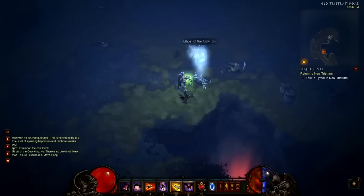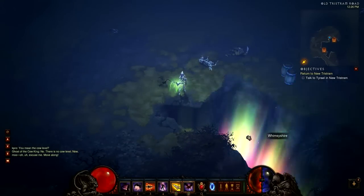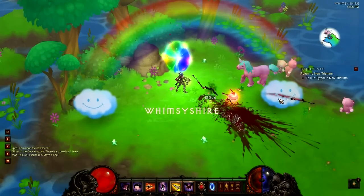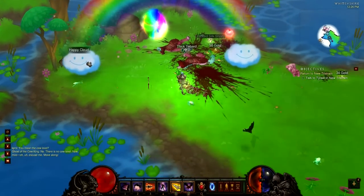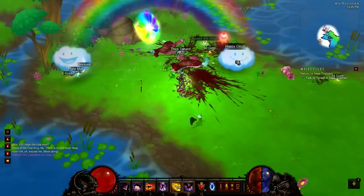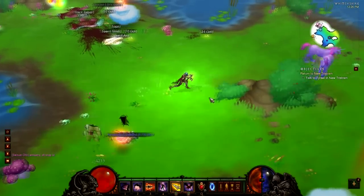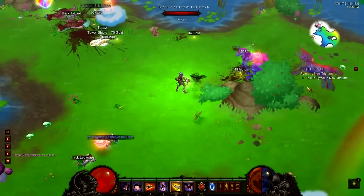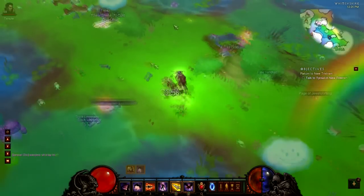So once you finish talking to the ghost of the Cow King, the secret level Wimshire will then be accessible through the canyon. Clicking on it will bring you to a family friendly area which is a strong contrast to the rest of the Diablo experience. The area is very colorful with interesting things like unicorns, teddy bears, and flowers that you have to kill. If you talk to the happy clouds they are actually chests and they start smiling and bouncing around. Instead of health globes, killing monsters will drop cupcakes that you can pick up for more HP.